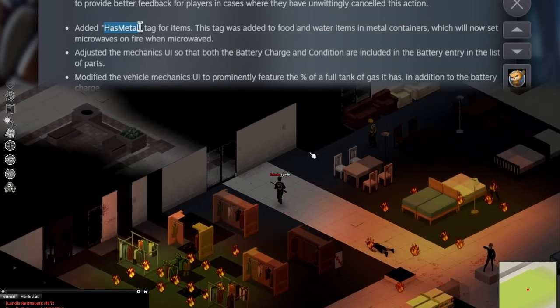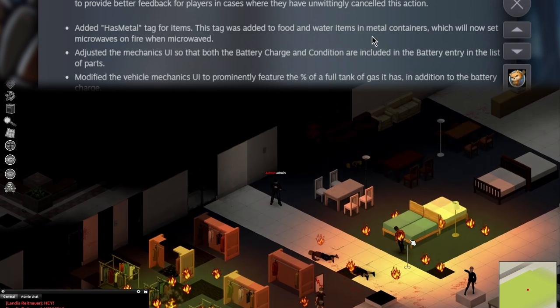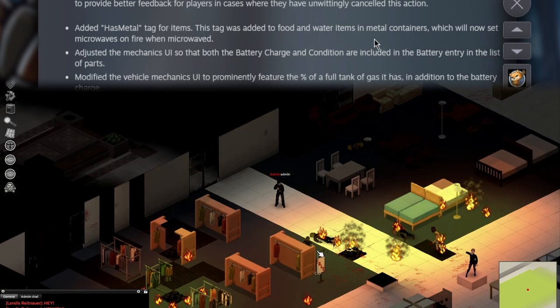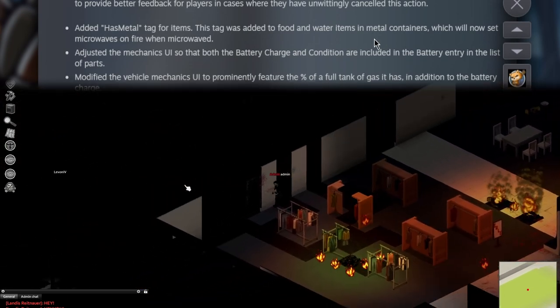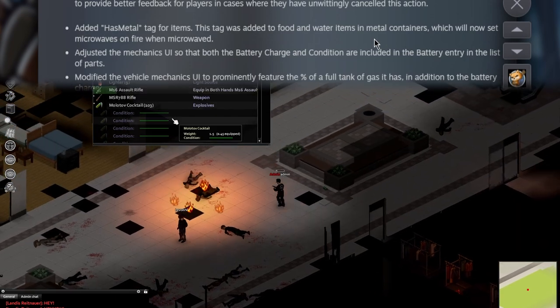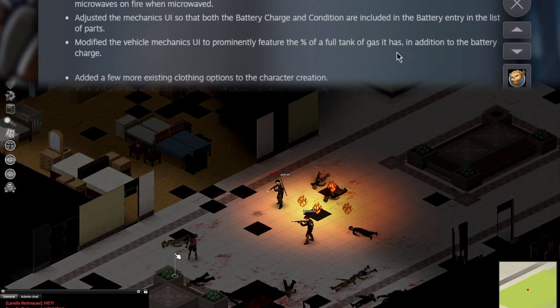And we finally have the 'has metal' tag for items. It was added to food and water items in metal containers, which will now set microwaves on fire when microwaved. I have a new theory on how I can conquer Spoodle — except the manhunts didn't really do that well, so we're not doing more.